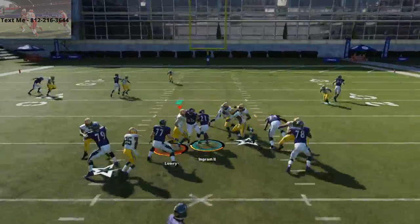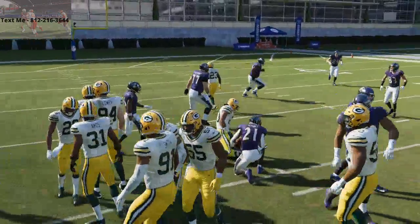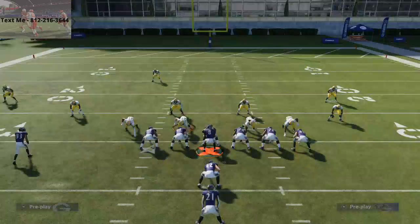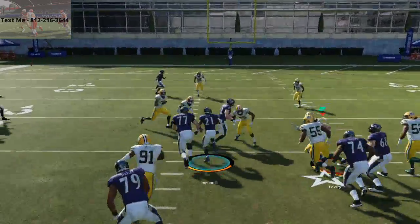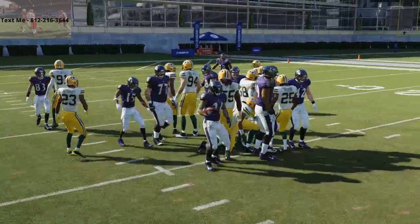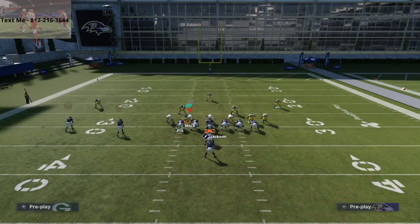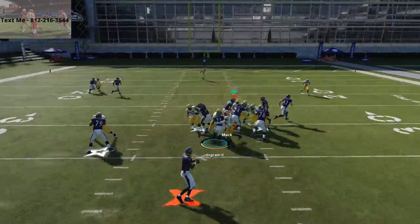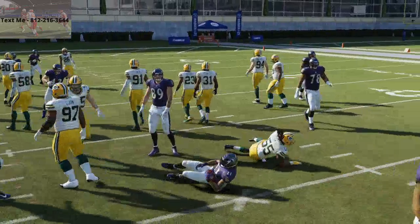If they're blitzing you off the edge, it's going to open up running lanes. The defense is really not going to be able to do heavy pressure, but the thing is, if they're running against this formation, they're going to be expecting you to run dive or stretch. But if you spring this run on them, they're going to start blitzing a lot of people.